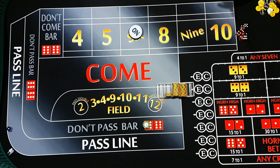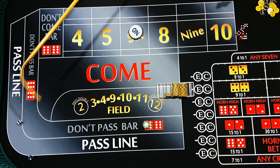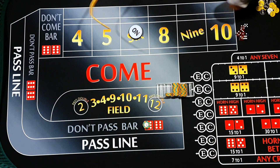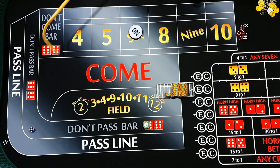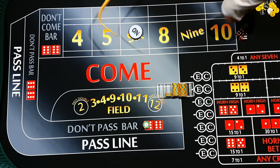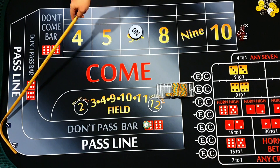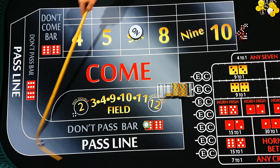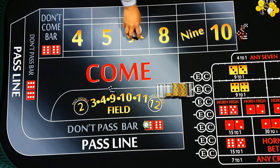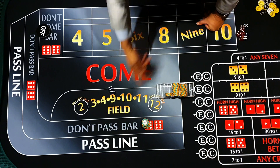Six, eight, nine, nine again, ace deuce, nine - and seven out! We win that one. So this is the fourth level - we parlay. And guess what, we've just had two don't pass wins, so now we go to the pass line.